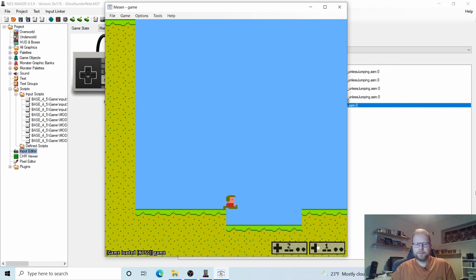When I jump now, he's not walking when he's in the air. This is perfect — this is almost starting to look like a game. Let's also notice that the collisions are working. If you remember when we set up our tiles, we said we wanted solid tiles around here. So everything's working great right now.